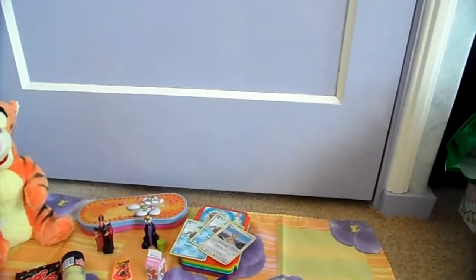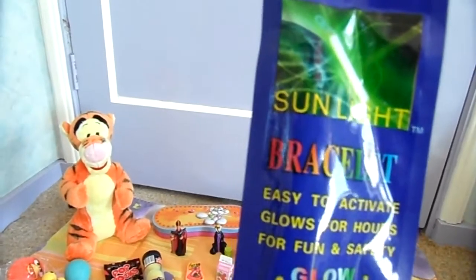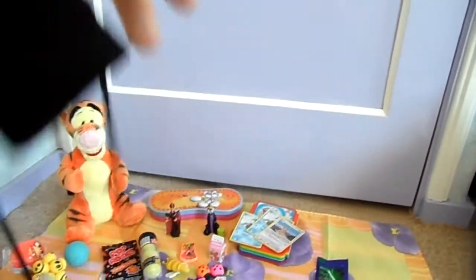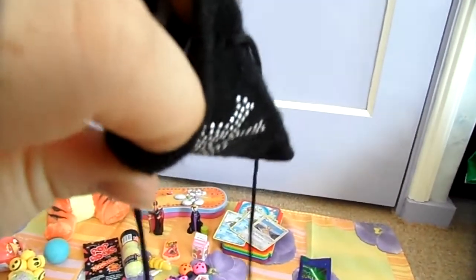I have this lip gloss, still in package, never used — bought it yesterday. I have these disco light earrings: you bend, snap, and shake and the light turns on — these are blue. I also have this glow-in-the-dark bracelet, same way: bend, snap, shake, and link up.